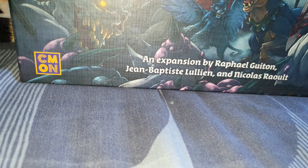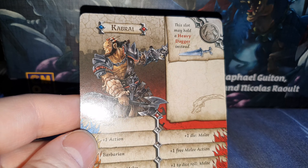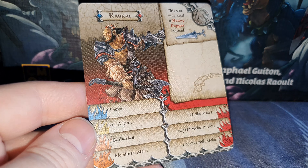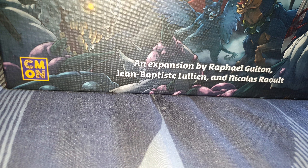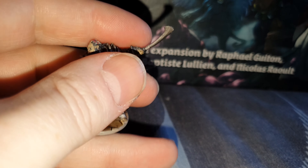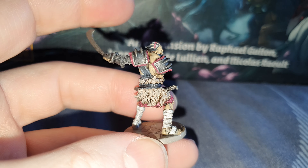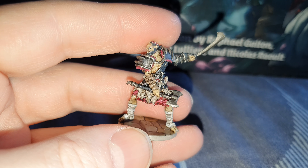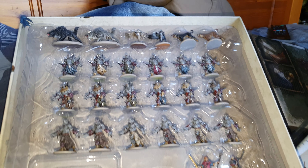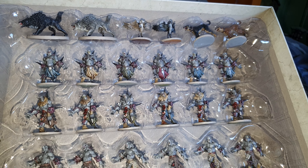Next up we have Doran, and his miniature. And finally for this video we have Cabral. I'll show you all the miniatures in the box — this is all the ones you get. Quite a few.